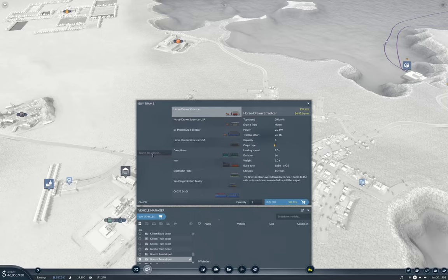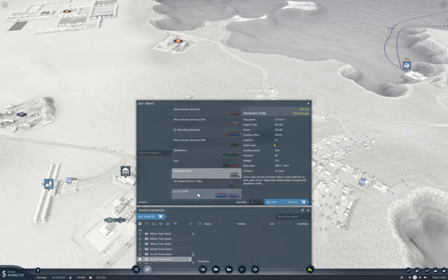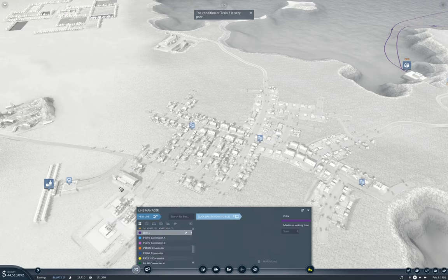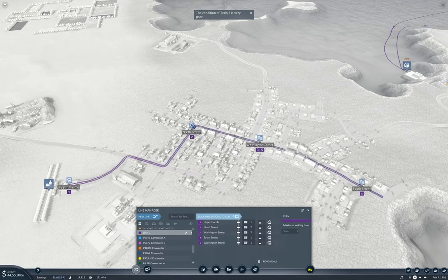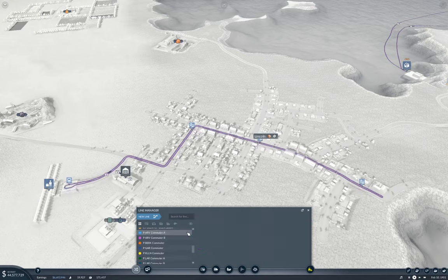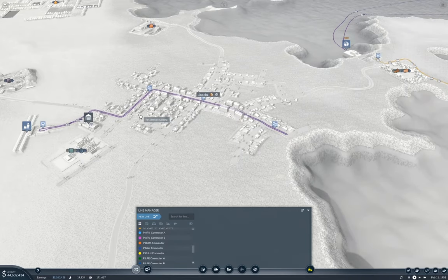This one does 40 and carries 21, loading four times so it's faster loading. We'll put four of those on. So that's going to be a new line, and it's going to go here, here, here, here, here, and back. This is going to be Passenger Lincoln Commuter A. That'll do for now.